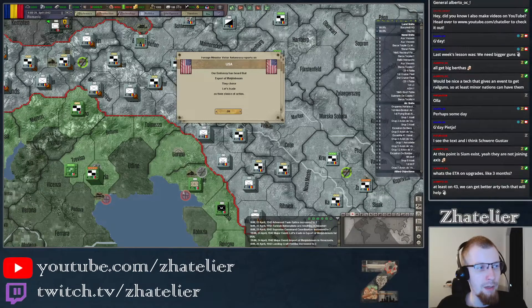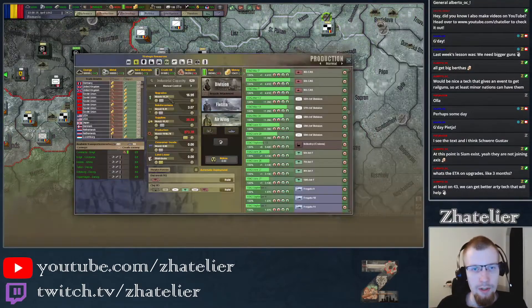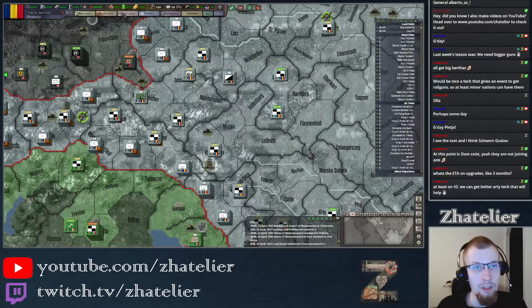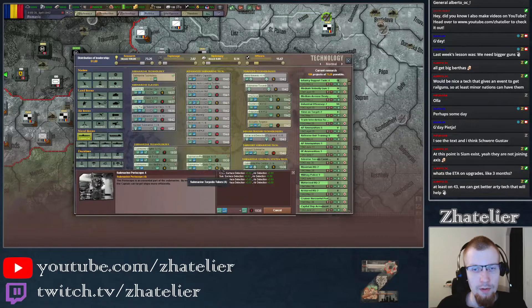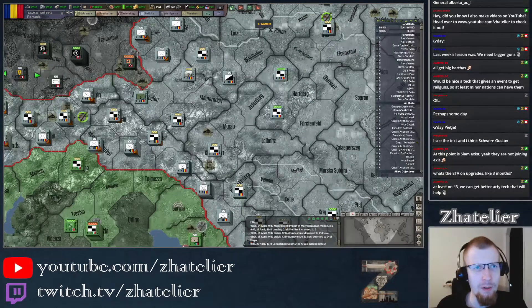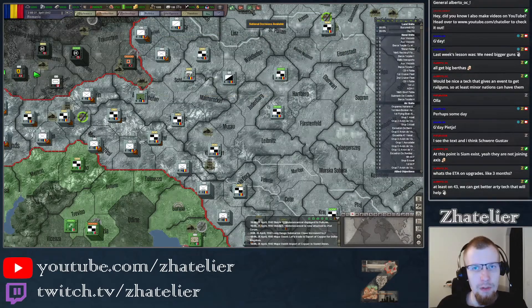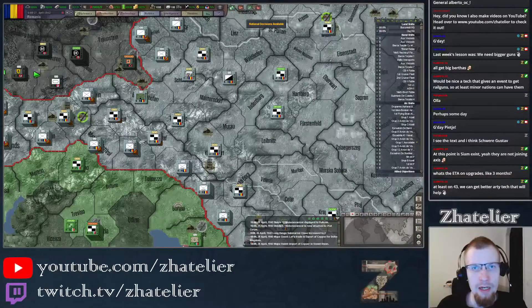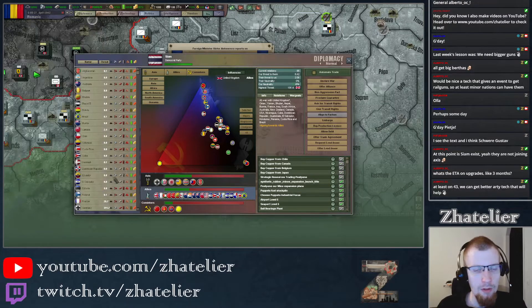Landing craft flotilla advances and another mechanized division — excellent! We got a longer submarine class, so now we can put the submarine tech back into the research queue. We've got 191 tech speed research. We do have over 10,000 so I think I'm going to import some copper again, because the deal we have right now is going to end during summer. I think Belgium will do — buy a little bit of copper.